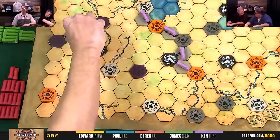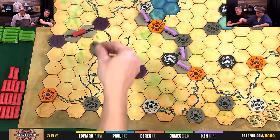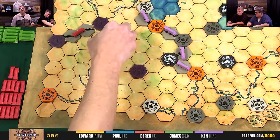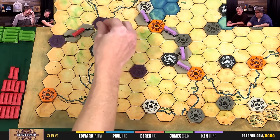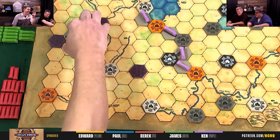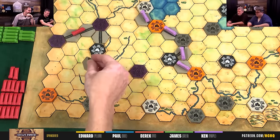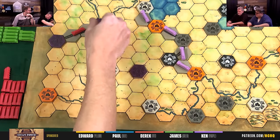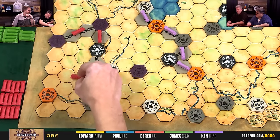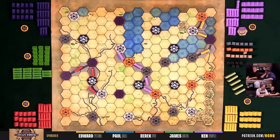James starts building in a small area. He's feeling constrained already — it's tight with Ken's track going through the middle. Derek is currently worth eight points with his locked purple city.